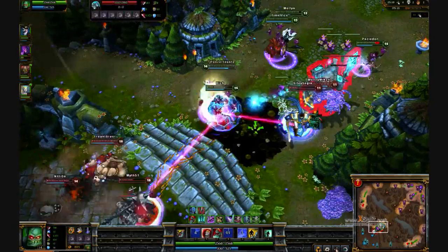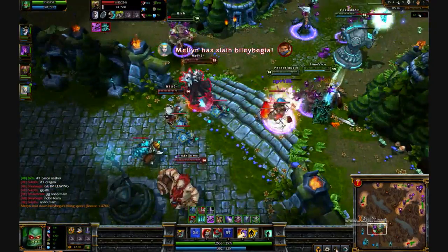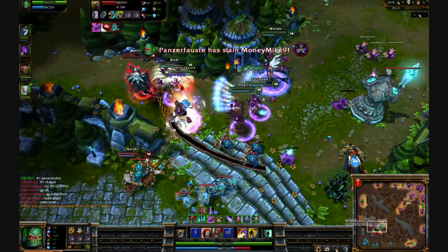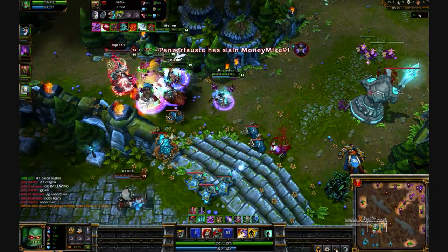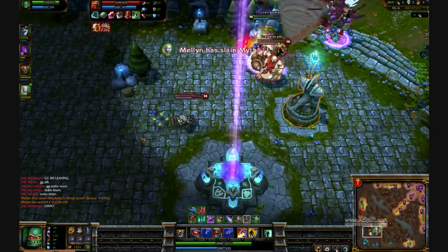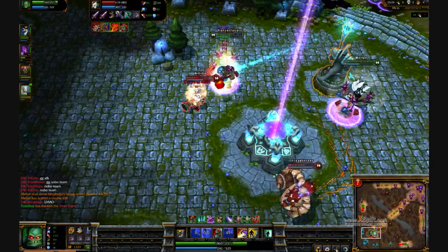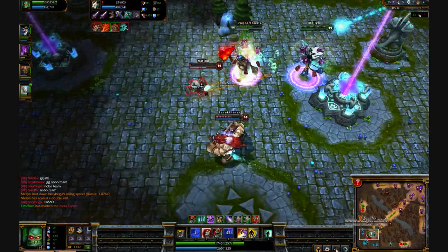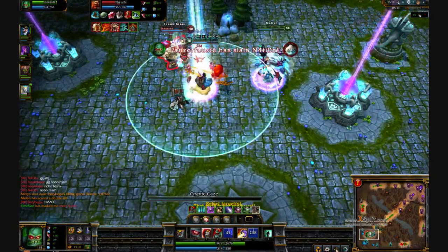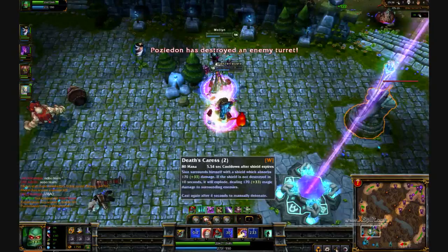Here are some clips from a different game focusing more heavily on teamfights, showing what to do as Scion in a teamfight. When a teamfight starts, you always want to hit people with your ultimate — while doing so, you're not only keeping yourself alive, but your ultimate heals your allies around you for the damage you deal, so you're almost like a DPS healer machine of death. Sometimes you have to hit the tanks just to keep yourself and your allies alive.